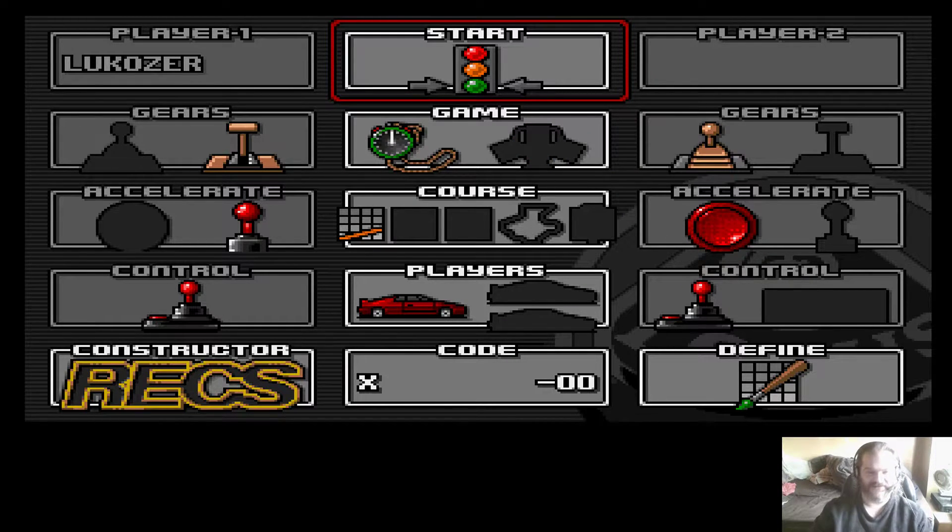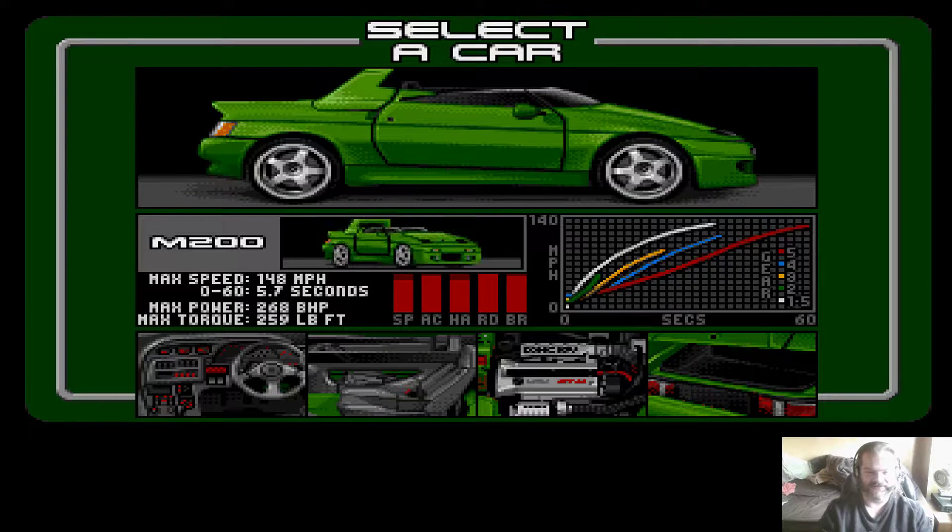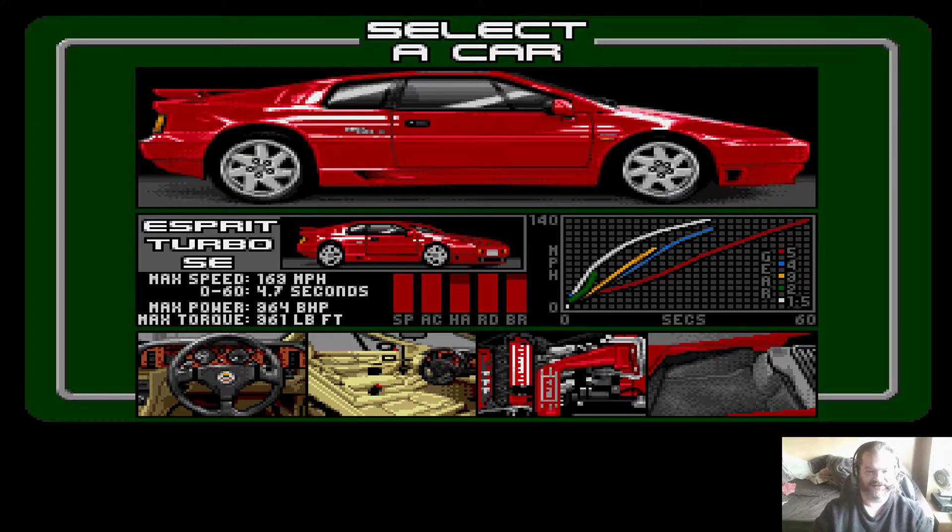So we have the game type - you can have time trials or some sort of championship. I'll keep it at time trials. When the game starts, we see another change - an addition - which is a new car. So we can have the Esprit Turbo SE. As far as speed and acceleration go, it is the best. Its handling though is not so fantastic.